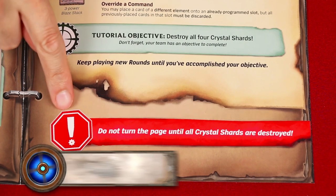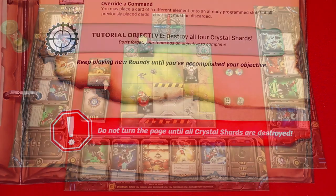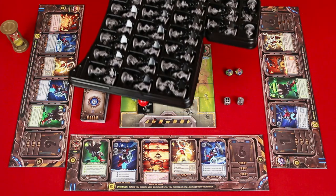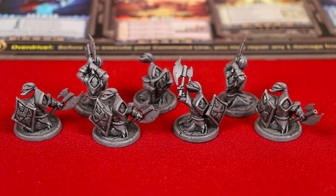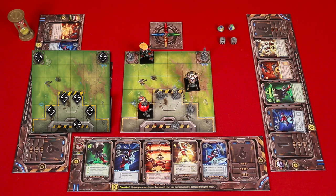Some scenarios show a red band like this, meaning that things will escalate once you've completed your objective, which we'll pretend has happened right now. Turns out, using volatile crystal shards as target practice was not a good idea, and we've attracted the attention of evil minions led by some unknown master. So we're now told to locate the minion figures, and the game comes with loads of them. Using the diagram shown, which is taken from the tutorial scenario, you'll now place minions in the indicated spaces, unless that space is already filled with something else, like one of the mechs.